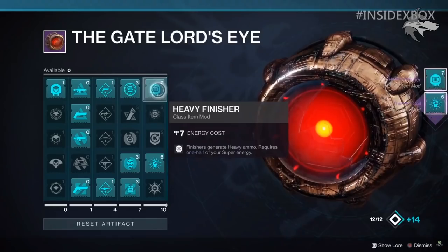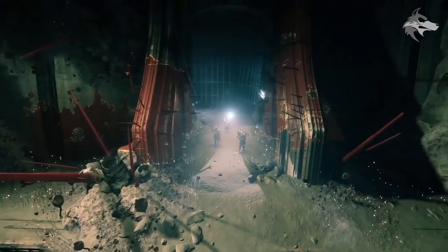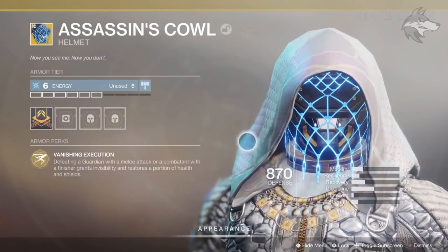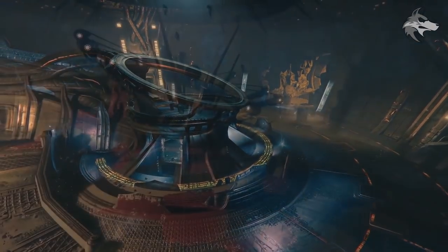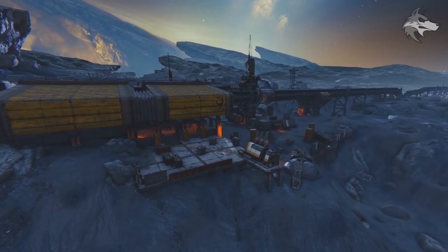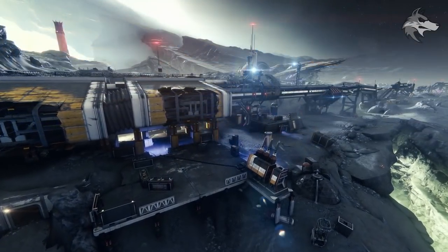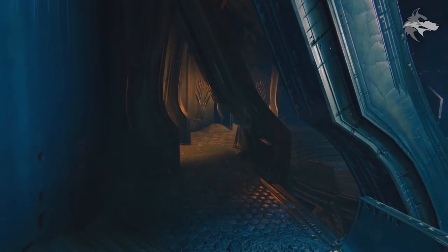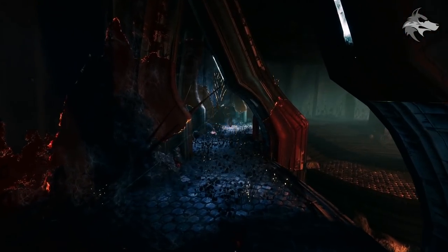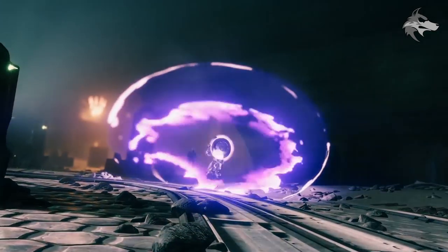We get a look at new mods in Armor 2.0, a more in-depth look at perks that we're going to see in the artifact, the reveal of a new exotic — the Assassin's Cowl for the hunter — and we get a little bit of information about some of the activities and things that we'll be doing on the moon, including nightmare hunts which appears to be one of the new activities. We can see the moon on the director. If you enjoy the video a rating really helps me out, but otherwise let's get into it.